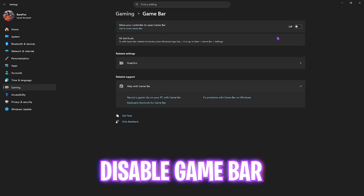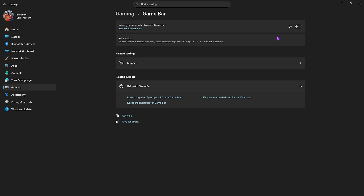Then head over to Gaming, go to Game Bar, and simply turn it off. Since it is an overlay service running in the background, it consumes your CPU and RAM resources. Disabling that will help optimize the performance of your PC.